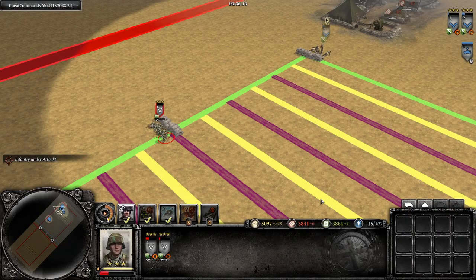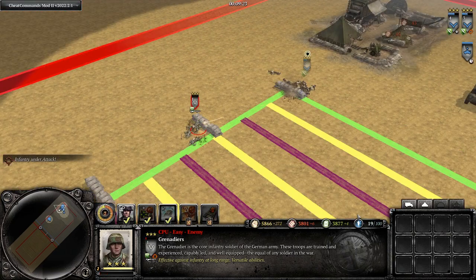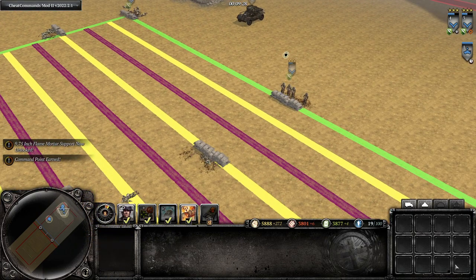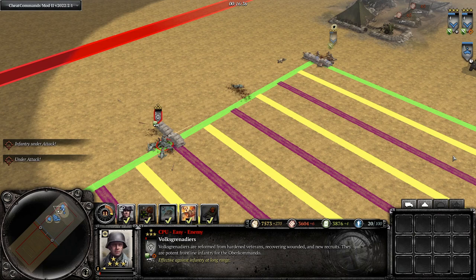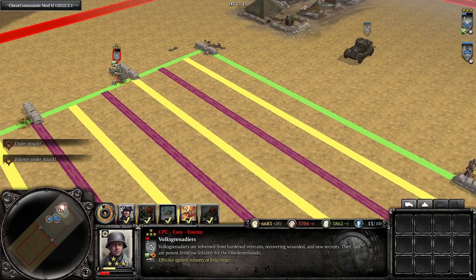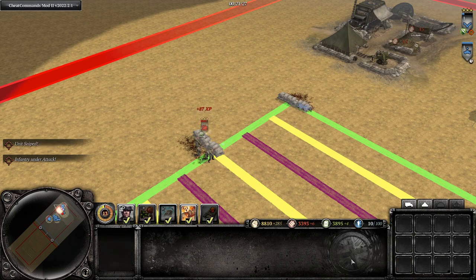Now a quick look at some matchups between the bolstered buffed infantry sections and other mainline infantry units. At long range, the infantry sections win about half of their engagements with LMG-42 Grenadiers, but the infantry sections soundly win 100% of the time at closer ranges. Against STG Volksgrenadiers, the infantry sections win 100% of the time at long range, but at shorter ranges it's about 50-50 — and I don't recommend engaging Volksgrenadiers at point-blank range. The biggest glaring weakness I've found is against Jager Light Infantry, who dominated the infantry sections at every range.